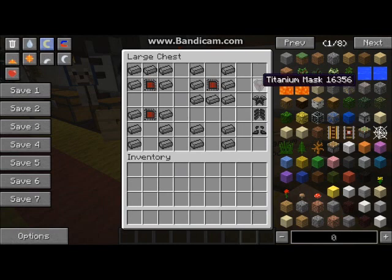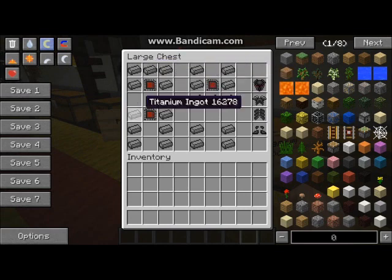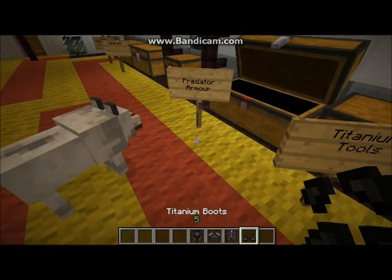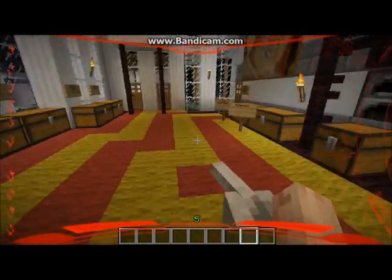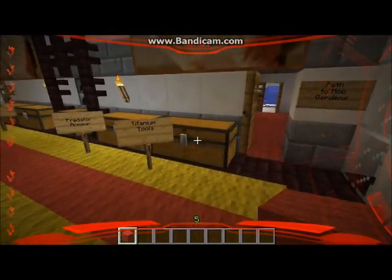Next we have the predator armor, also called titanium armor. The headgear is like a regular piece but with a chip. The leggings include a technology piece. Boots are just a regular boot recipe without the technology. The chestplate has the technology in the middle. That predator armor is pretty cool — I will put it on. Hopefully it doesn't crash my game like the alien armor. That's some cool stuff right there — we are going to keep it on because it looks amazingly cool.